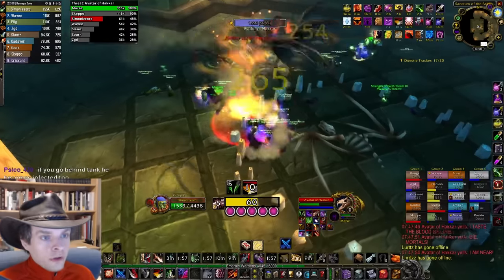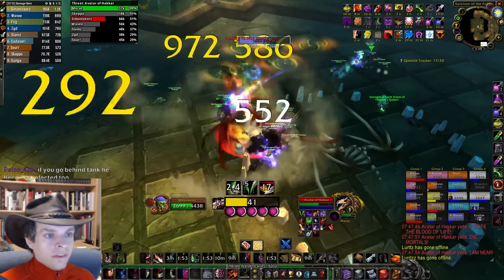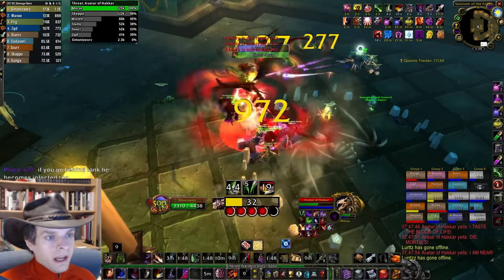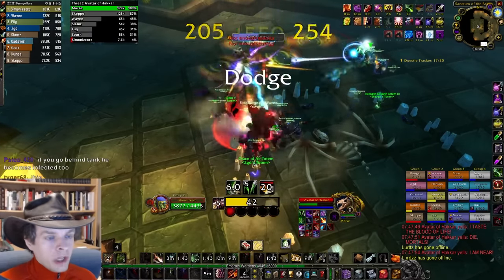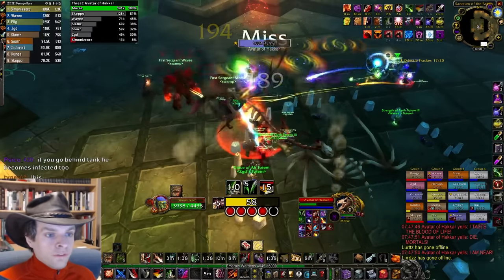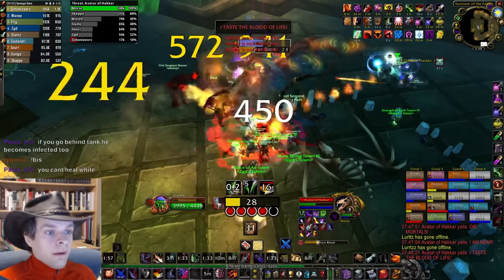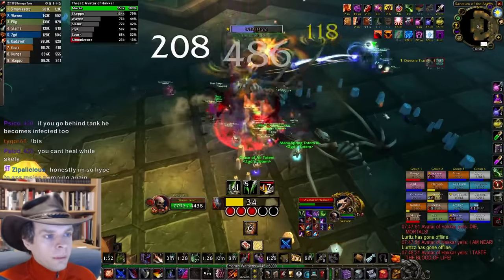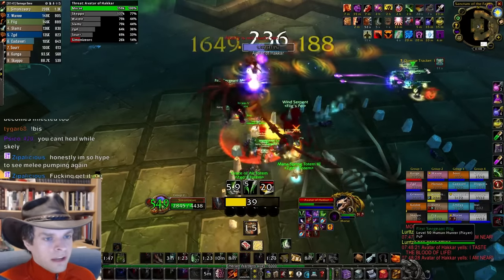Once you get to the boss quickly and pop all your temporary attack power bonuses, you should start with a Mutilate into a quick Slice and Dice. The number of combo points on this Slice and Dice is irrelevant — just get it activated right away. And now this is the beauty of the Cut to the Chase rune: the whole rest of the rotation is simply building up to four or five combo points with Mutilate, then slamming Envenom. Envenom automatically refreshes Slice and Dice back up to full duration and you do it again. If you get up to four or five combo points and still have an Envenom buff active from the previous cast, it's okay to wait a little bit for it to fade before casting the next Envenom, as long as you don't let your energy reach maximum.